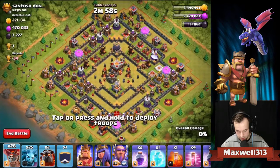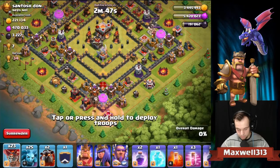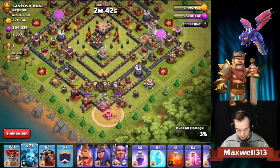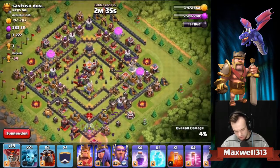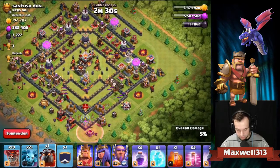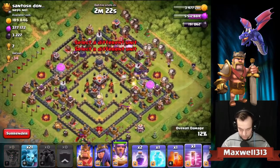Let me do this attack first and then talk about what I'm doing. We definitely want to get the bottom - I think we can get that pretty cheap. Let's just use a haste spell and then a couple of loons over here, a couple of minions in behind to snipe off those resource buildings. Then we're just going to go - oh jesus, the clan castle is going crazy from over here.